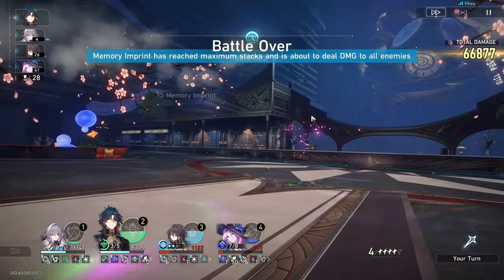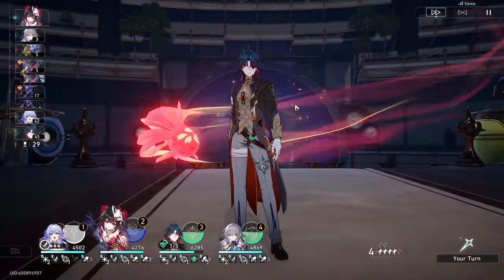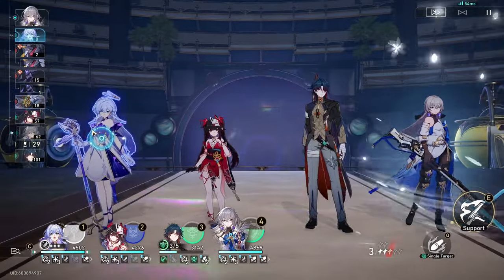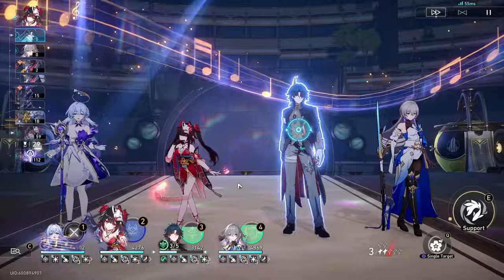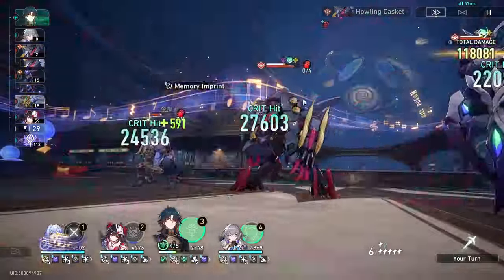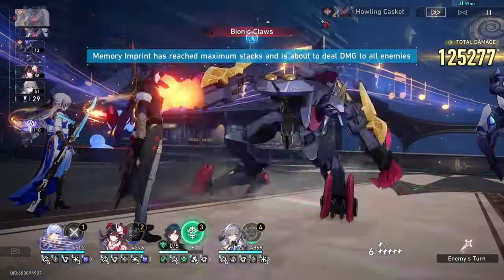Those were four different Blade team comps, all capable of one-cycling MoC. Ranking by comfort and consistency: first is Ruan Mei Unlimited Blade Works, followed by Ruan Mei-Robin-Bronya-Blade, then Robin's Unlimited Blade Works, and lastly the Jade team - purely because Jade is squishy and you don't want her to get hit. If there were some way to keep Blade taunted, the Jade team might actually be one of the strongest, but relying on RNG for Blade to get hit makes it less reliable.